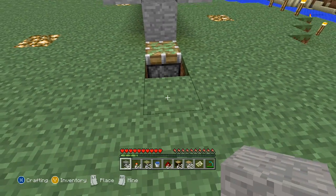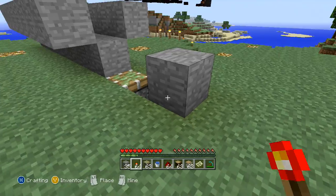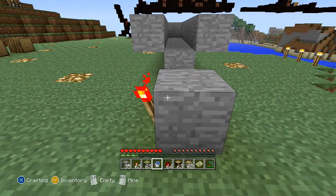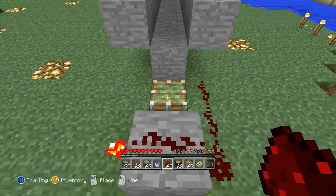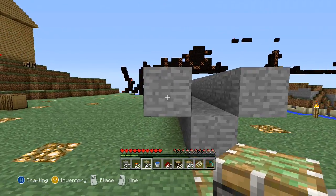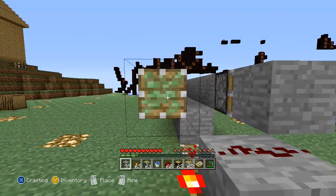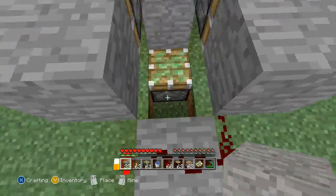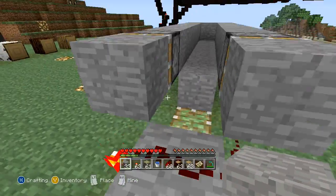Then we are going to place another building block followed by a redstone torch on the left side, and then redstone dust there, there, and there. Now we take another sticky piston facing outward, followed by 2 more blocks right there. We have pretty much built our glitch machine, and this will allow us to get all of our sideways blocks.